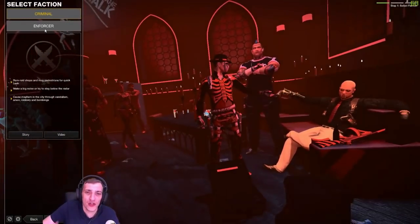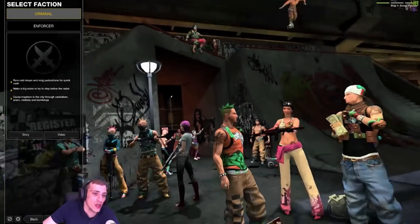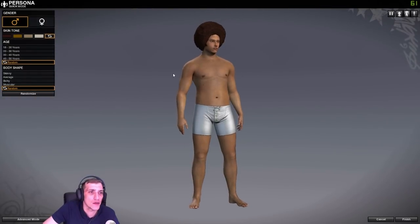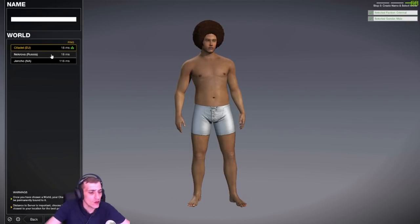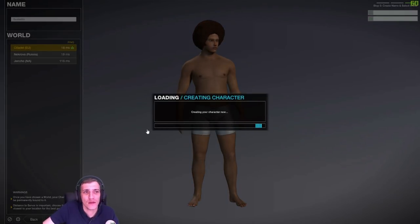You also have your missions — enforcers fighting criminals, team deathmatch, domination, stuff like that. I already have an enforcer who's nearly max level, so I'm just going to make a criminal for the sake of this video. I'll speed through the character creation. This guy looks absolutely beautiful — that afro and everything. We'll call him Guide Life.